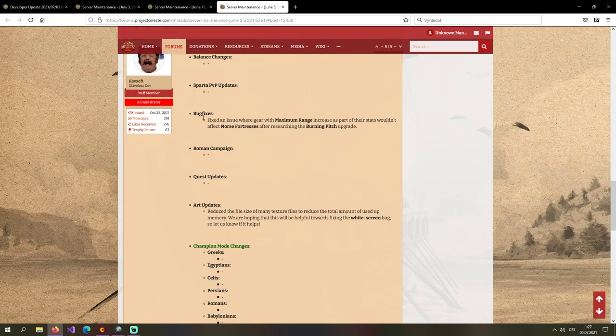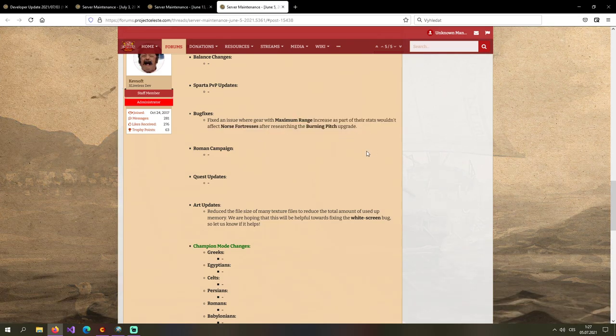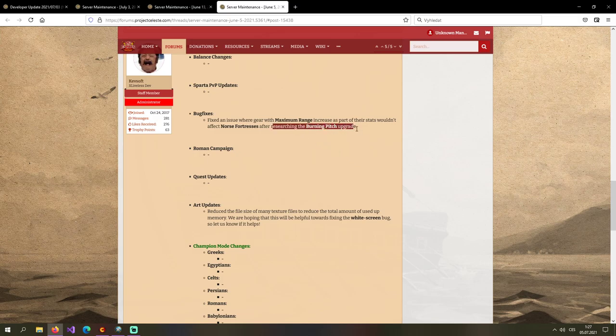From June the 5th: balance changes — nothing; spotlight changes — nothing. Bug fixes: fixed an issue where gear with maximum range increase as part of the stats wouldn't affect North fortresses after researching the burning pitch upgrade. I reported this one — once you got the burning pitch upgrade it would lower the maximum range for a new attack, so North fortresses couldn't attack using the burning pitch. If you were attacking buildings where burning pitch isn't applied, it still used the increased maximum range. Now even with burning pitch, North fortresses should attack at full range.